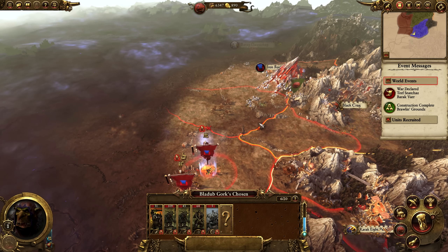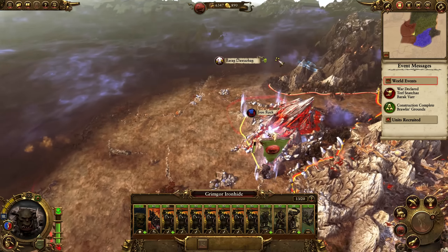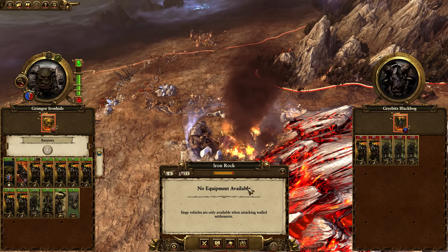At this stage, the Red Fangs can do two things: they can retreat to their southernmost village and completely abandon Iron Rock. And here it is essentially an easy victory for you.